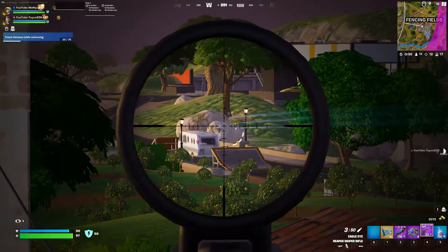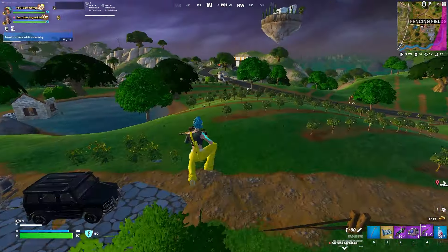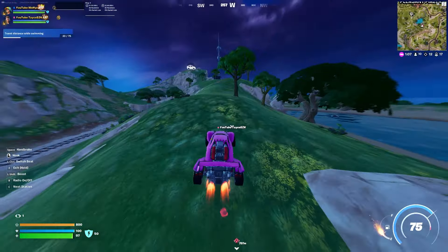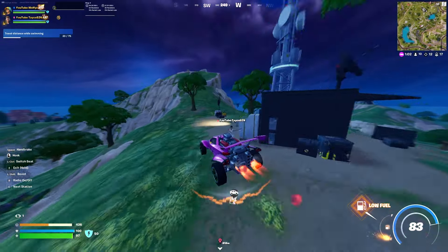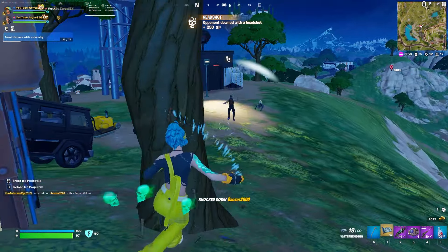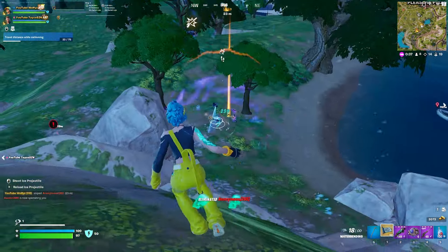As we were rotating towards the new zone, we noticed the medallion team up ahead, and we took some shots at them — though I don't actually recommend this if you've got a worse position than them. They drove away in a car. As we rotated to get the best position on a massive hill up ahead, another team came across us in a car. I was super lucky to hit an insane headshot snipe, knocking someone out of the car. His teammate tried to dip but I was quickly able to headshot snipe him as he was trying to escape.